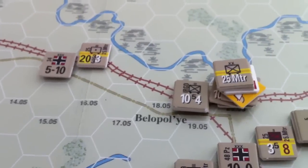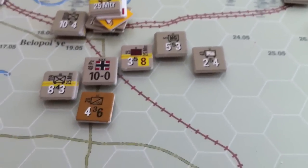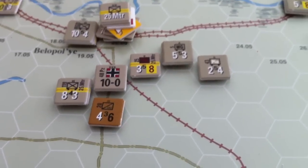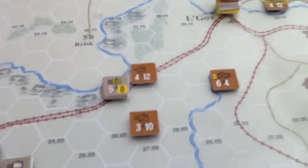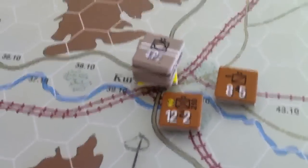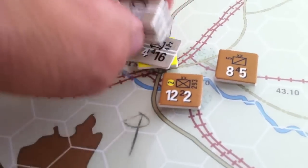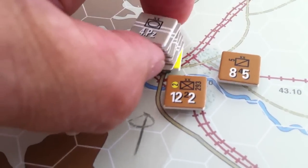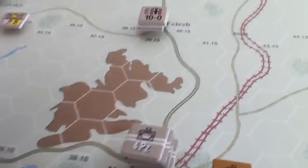We're moving the railroad down — we'll get to that in a minute. The 25th motorized and its associated friends are going to try and move up this way this turn. And then we've got this situation over here where Kursk has fallen. The 4th Panzer came in there and did its job.